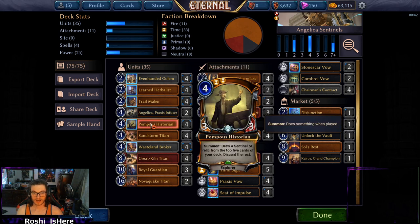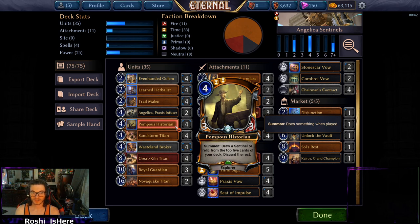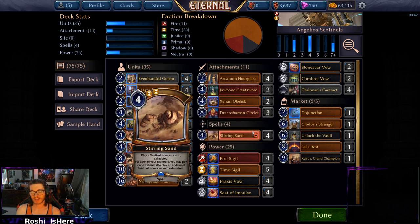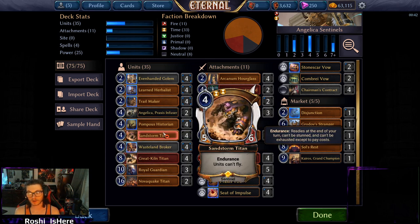Pompous Historian lets you draw a Sentinel or Relic from the top five cards of your deck and discard the rest. It has synergy with our discard, synergy with our Sentinels, and synergy with our Relics — it just slots right in, run this card. Sandstorm Titan has been ridiculous since launch and is no different here. It's actually one of my favorite cards to Stirring Sands back into play because it has Endurance, so you can actually block with it.